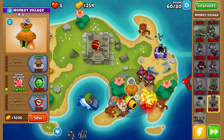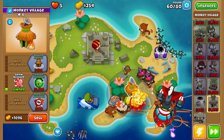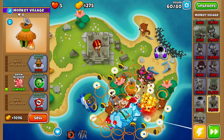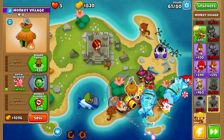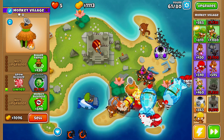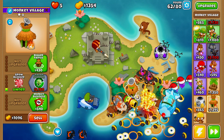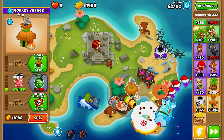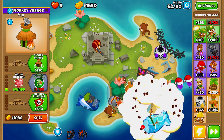I still have the sniper, spike factory, all my dart monkeys, and the monkey sub too. Let's activate storm arrows just to make sure those bloons don't make it too far — we cannot risk a single balloon slipping through. So I'm not going to take any chances, and if I have my abilities off cooldown I'm going to use them.